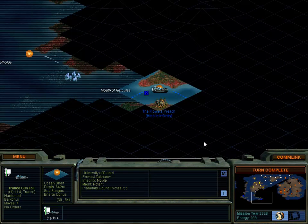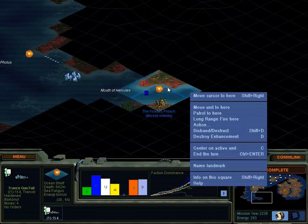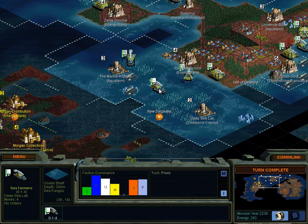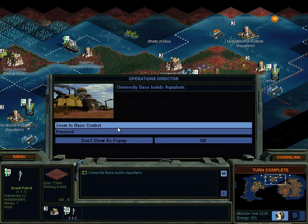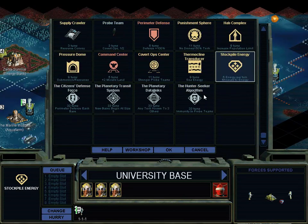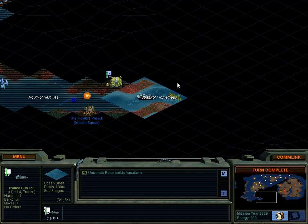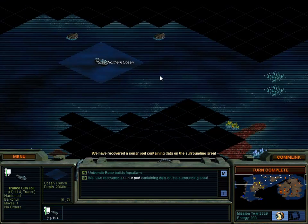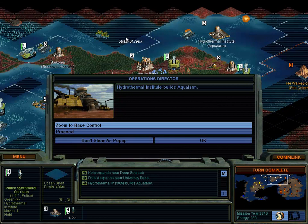This is our trance gunfoil, which was just exploring. I think we took it off auto explorer because it was being problematic. But the forming should be okay. Turn complete. Production complete. Aquafarm! Pod recovered. Sonar pod. Excellent. Turn complete. Production complete - it's actually one of the crappier things to get, but what are you going to do? You can't complain.